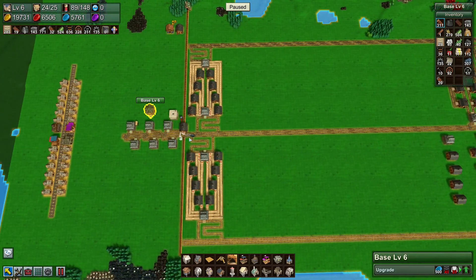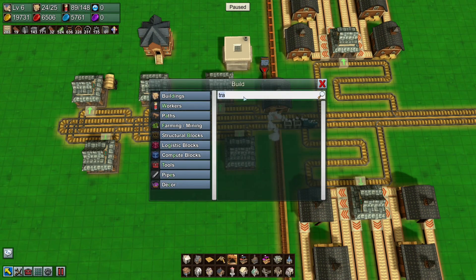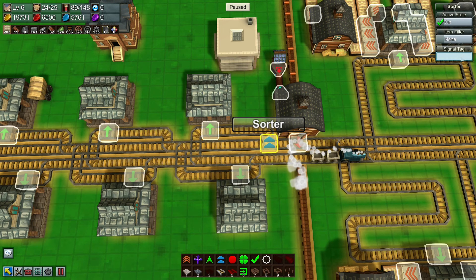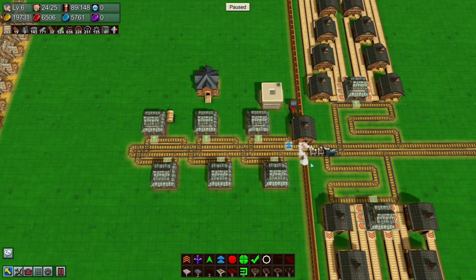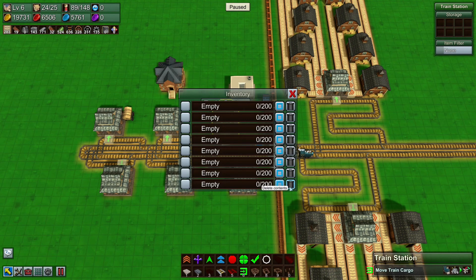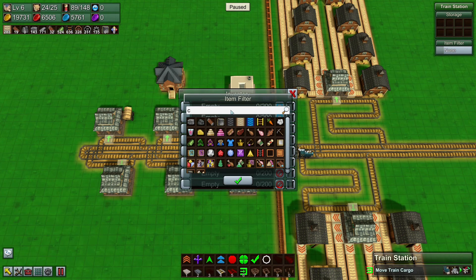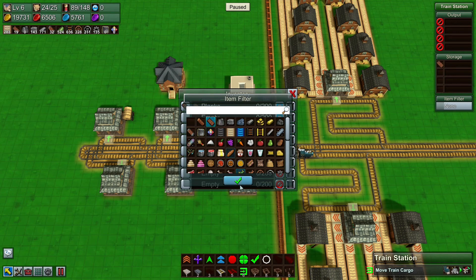If we had a train per item type it would make the track massive — one barn per train per station — but it would make life easier, just set a train to stone brick and send it off. Okay, enough talking. This is station 001, so let's turn off those, and in here we don't need wood. Planks we want, stone we want, stone brick, and then iron — that's four. I don't think we need gold, so I'm not going to bother.